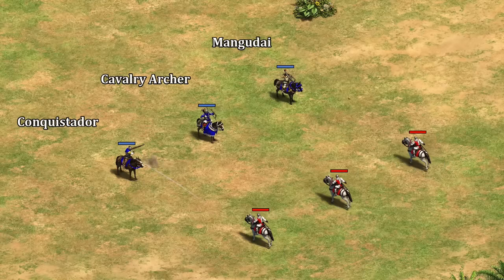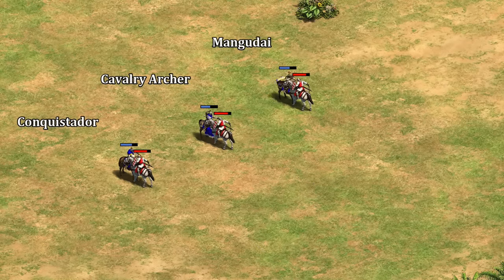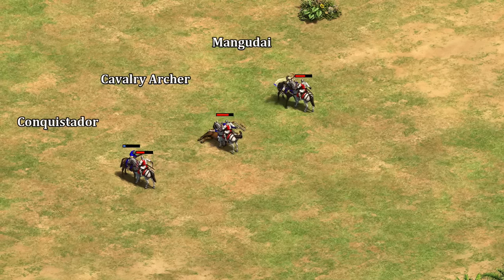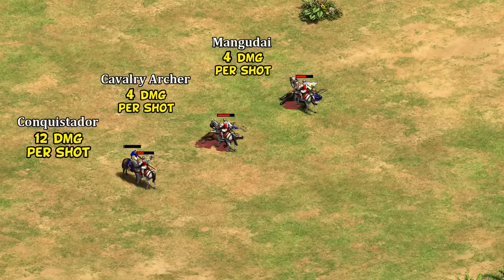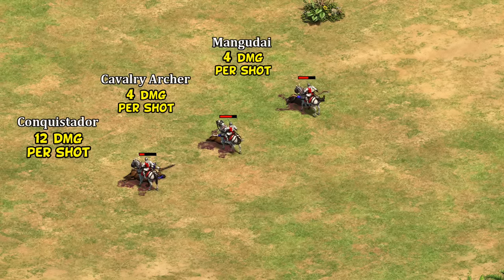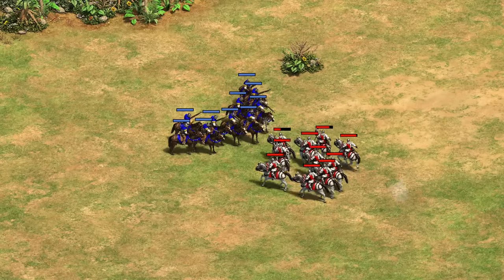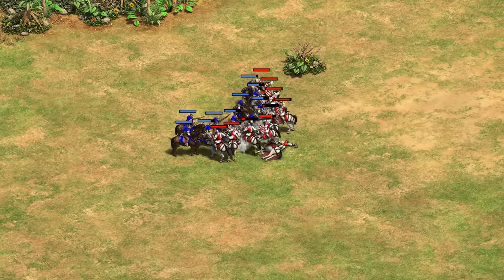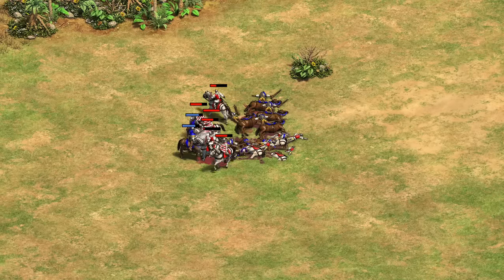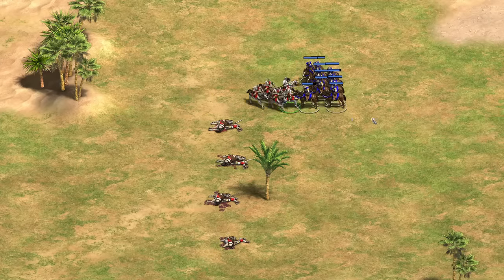Against knights, a similar thing happens — knights have a reasonably good 2 base pierce armor that can be upgraded to 4 in Castle Age. Once all upgrades come in, Conquistadors are actually doing three times the damage against knights as the other two units and have their own extra armor, which lets them trade reasonably close to one-for-one with equal resources up close. Even in a straight melee fight, knights end with only a third of their HP left. Factor in hit and run and you could easily beat an equal number of knights, sometimes without losing a single unit.